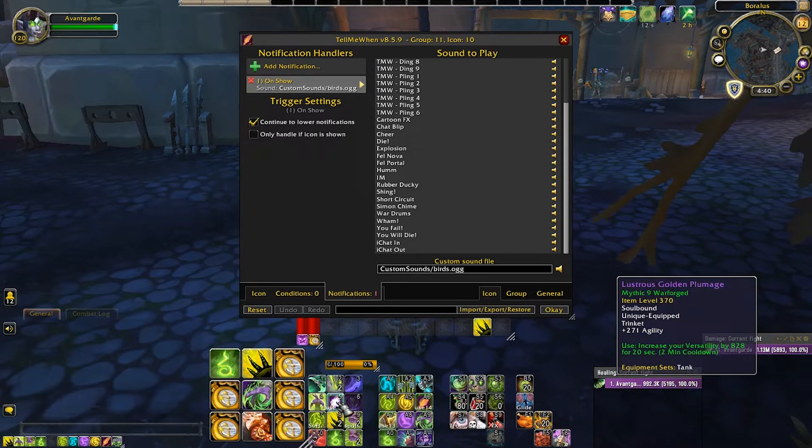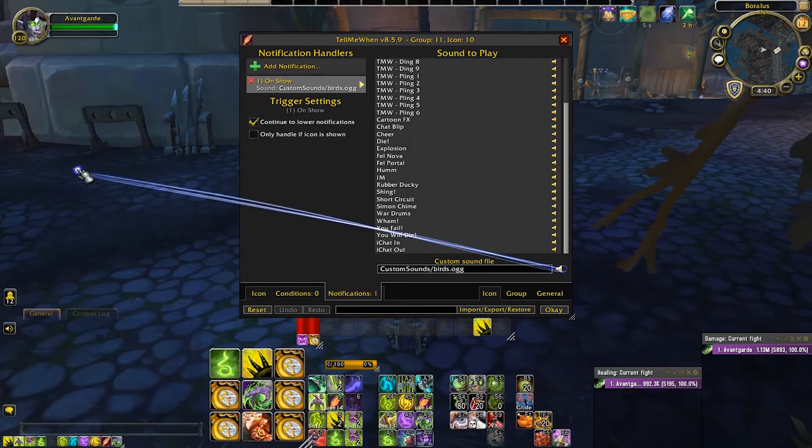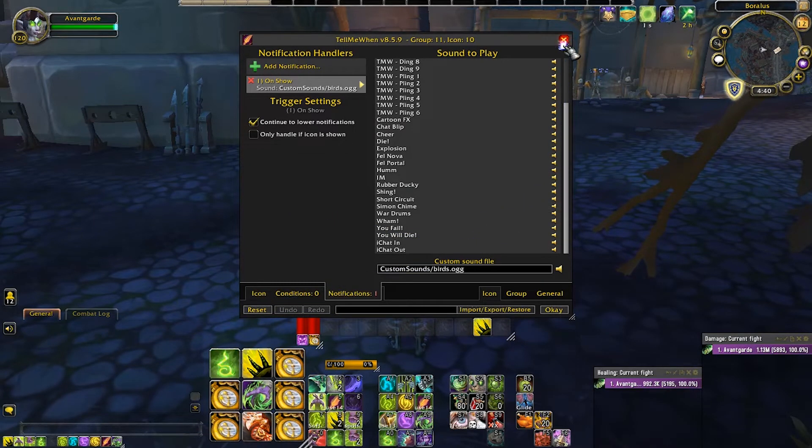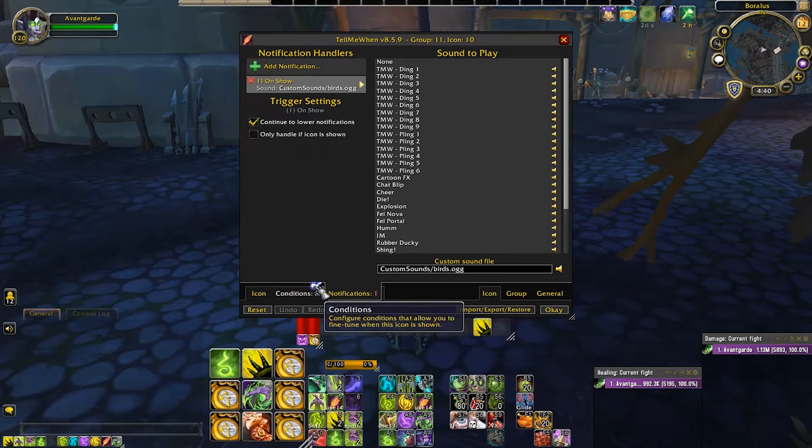Right now I'm using a trinket called Lustrous Golden Plumage — the icon is like a little feather — and I use this custom sound effect for it. Those are the main ones I'm using right now for Vengeance. I have different sound effects for when I play Havoc and different ones for Monk, and they're all unique. So I can switch between alts and whenever I hear these unique sound effects, I don't get confused. I like having a lot of sound effects — I have ten on this character for Vengeance, and about ten for Havoc as well, with some overlap. It's important to me for them to be unique.